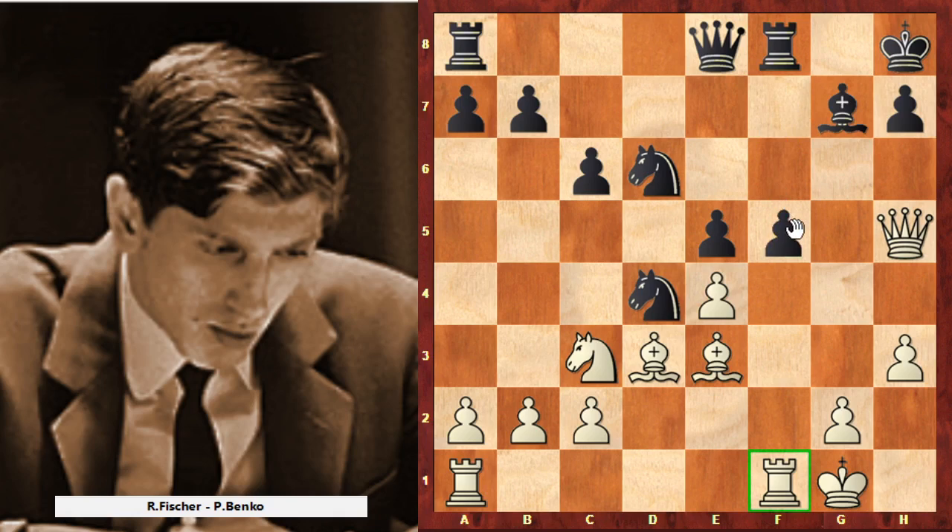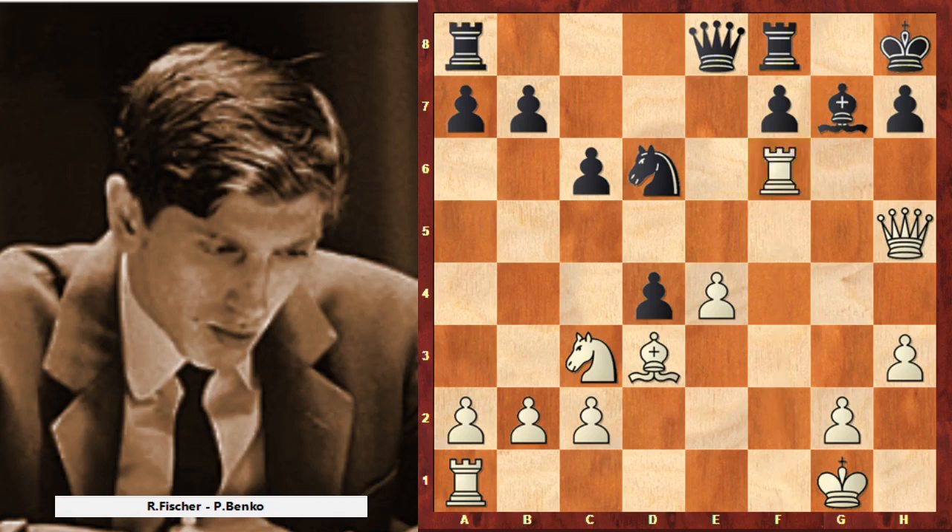Black made a mistake and went to e8, believing he will play f5 — f5 is the main idea and main plan for Black, and with f5 everything should be okay. So now it's up to White how he will stop f5. For the next two moves this game is famous and beautiful. First White takes on d4, and now plays rook to f6. After this move Black is lost — Black doesn't have the chance to play f5, and at the second point Black is simply lost.